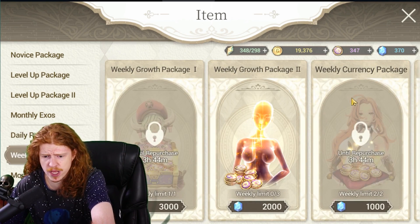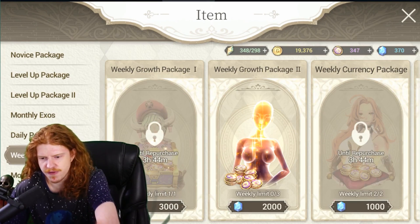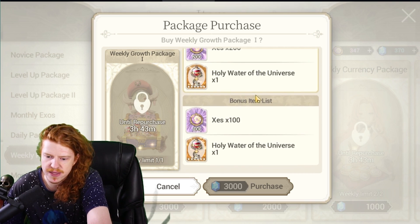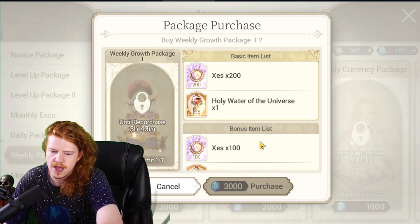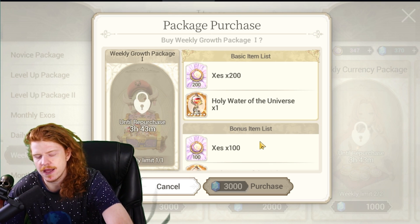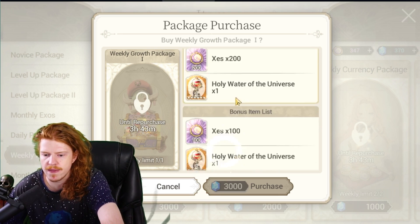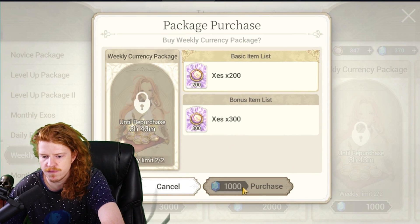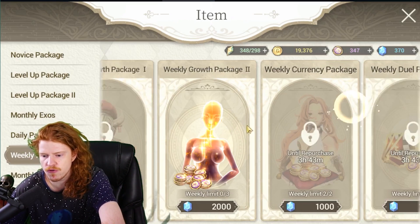Weekly packages: the MU pack is just not a good deal — it's a five-for-one, and I don't like five-for-ones unless you're going full whale mode. The weekly growth is hard not to recommend because of the Holy Water, but this is full whale food — only buy it if you're heavily invested and trying to bless and compete in top PVP or push through all challenges early. The weekly currency is 500 diamonds for 1,000 Zez — a two-for-one — good if you can't get enough Zez from pulls.